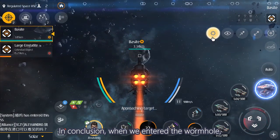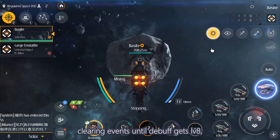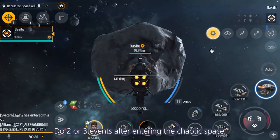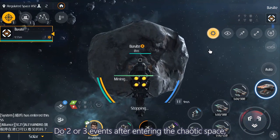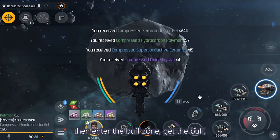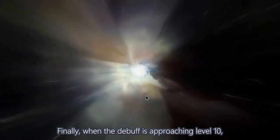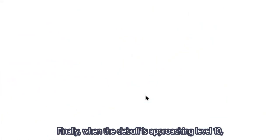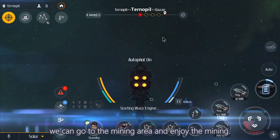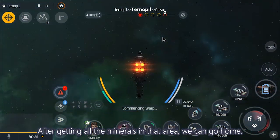In conclusion, when we enter the wormhole: first, stay in regulated space, clearing events until the debuff reaches level 8. Then enter chaotic space — debuff resets — do 2 or 3 events. Then enter the buff zone to get the buff; if you're lucky, the debuff resets again. Finally, when the debuff is approaching level 10, go to the mining area and enjoy the mining. After getting all the minerals in that area, you can go home.